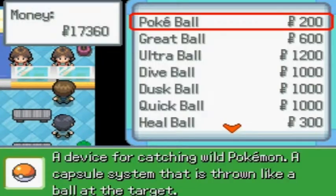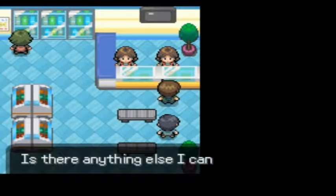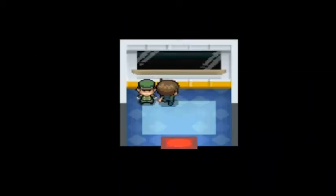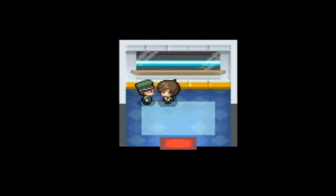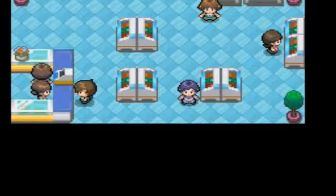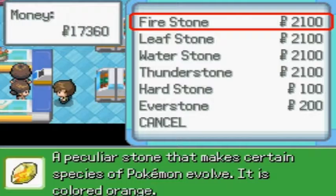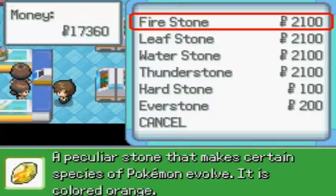Alright, oh, what you got? Three ball, dust ball, quick ball, hill ball, net ball, tunnel ball, premium ball, luxury ball. Can I get a master ball? Let's check the floor. What do you guys got? I don't know if I need a fire stone for my Pokemon or not.